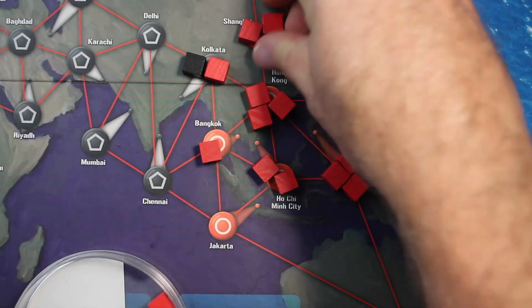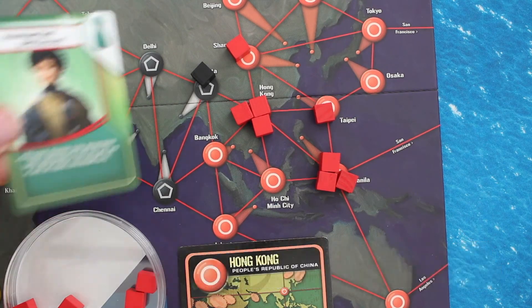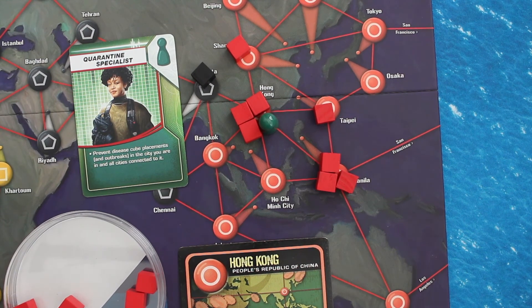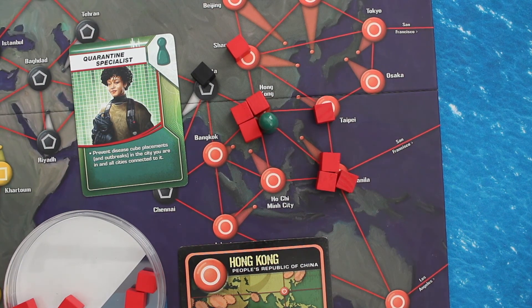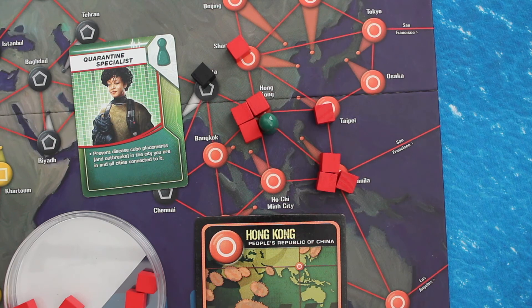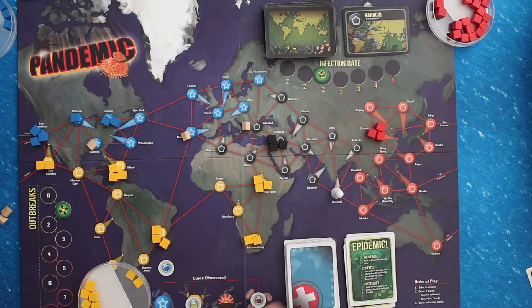The Quarantine Specialist, the other new role in the 2013 edition, prevents both outbreaks and the placement of disease cubes in the city she is in and all cities connected to it. So if the Quarantine Specialist had been standing in Hong Kong or one of its connected cities, the chain of outbreaks described would never have occurred. The Quarantine Specialist does not affect cubes placed during setup. After the infection cards are resolved, place them onto the infection discard pile — your turn is over.